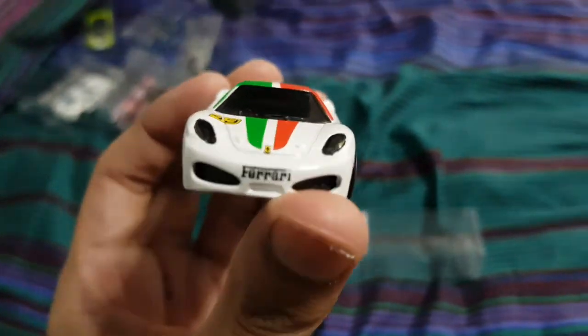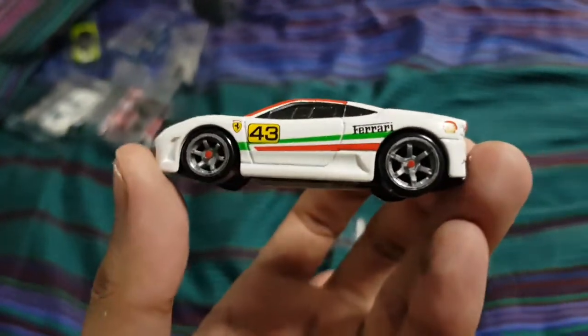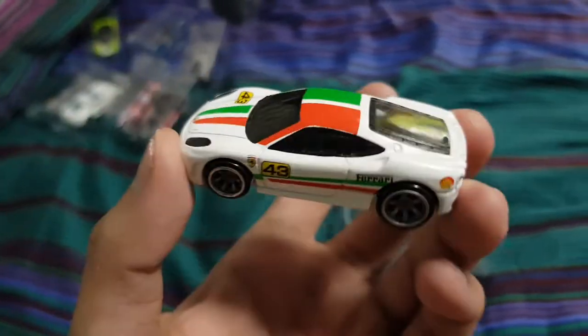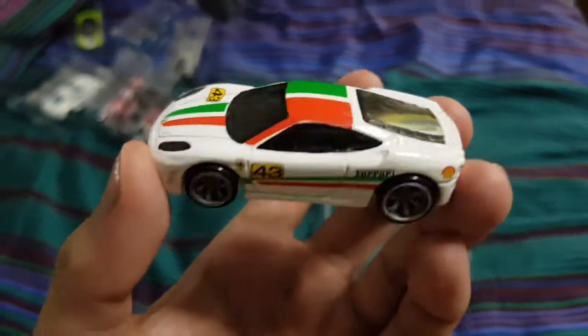On the front we have a big Ferrari logo right there, the iconic Ferrari font — really cool. And the reason why this is one of the most Italian-looking cars ever is the flag of Italy, if you don't already know, is white, green, and red.